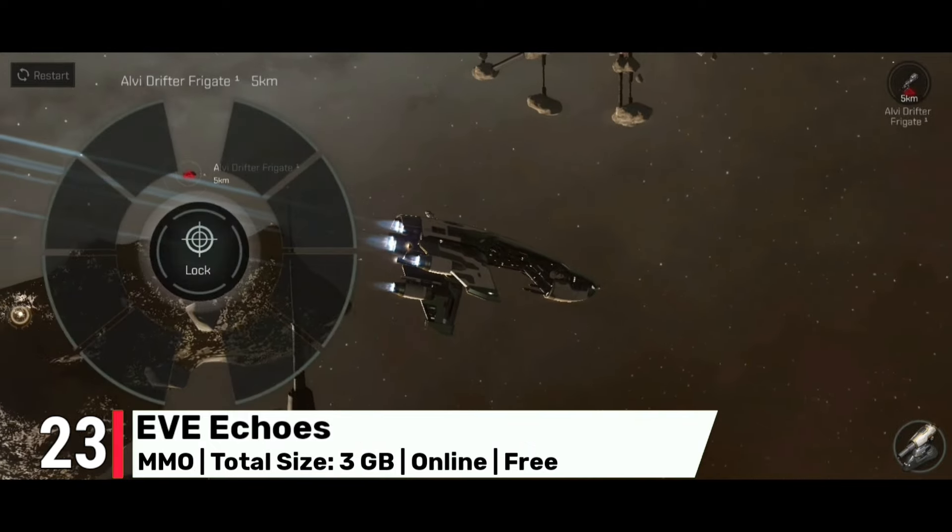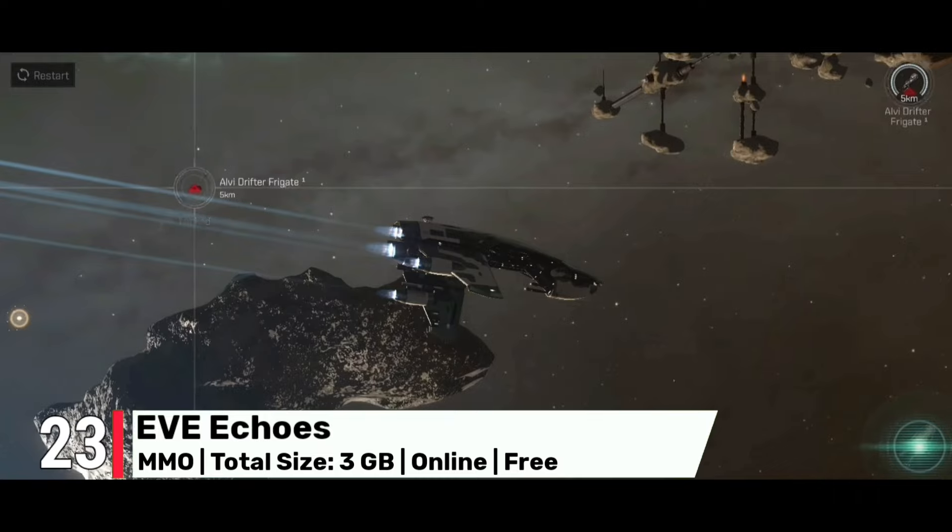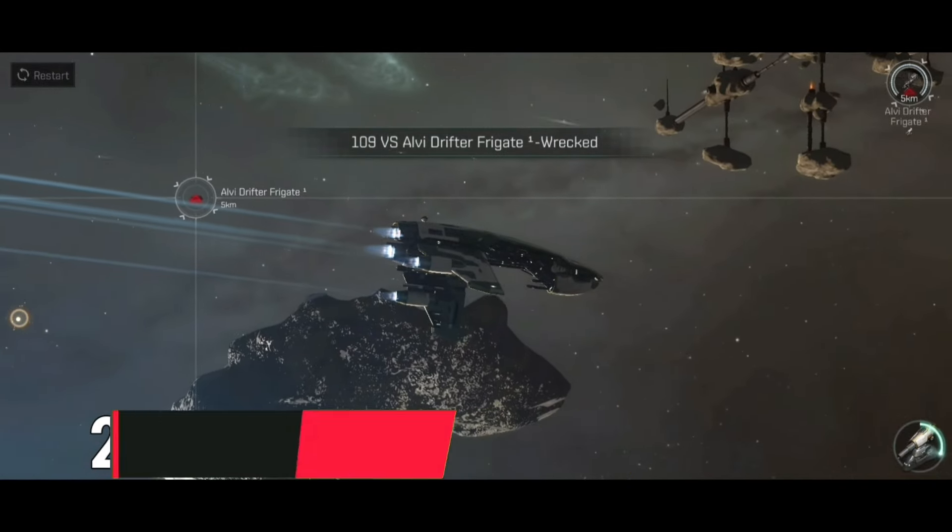At number 23, we have EVE Echoes. This is a next-generation mobile spaceship MMO game based upon hallmark EVE Online design principles.